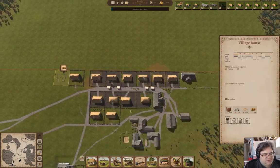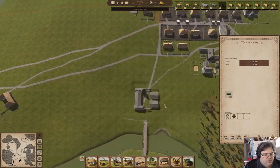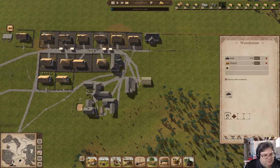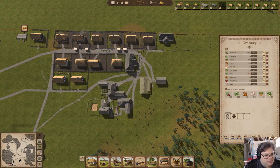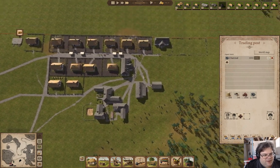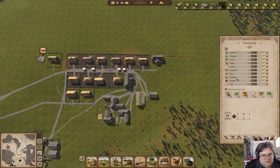We can't find any thatch, huh? Well, we're making it. We don't have jobs available. What's stored here? We have iron ore there, and we have flour there. Are we collecting flour in here? No.